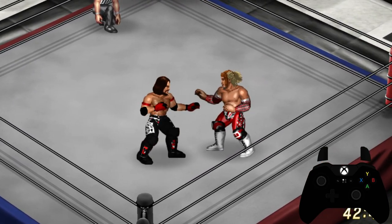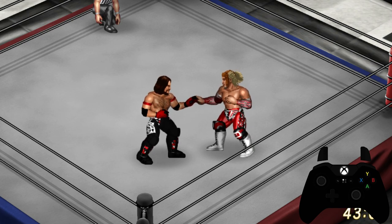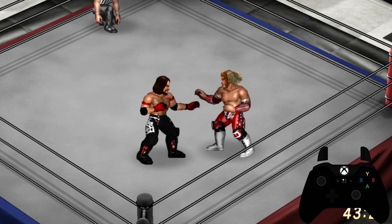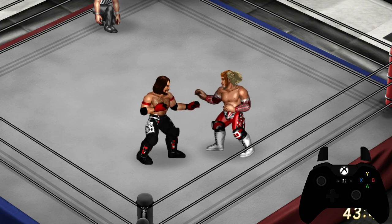Those are the five ways you can perform a rear grapple move in this game. Your rear grapple moves are more limited than your front grapple moves because front grapple moves are the main bulk of your standing offense. In rear grapple situations you have a total of six rear grapple moves, in addition to being able to throw the opponent to the rope with the Y button.